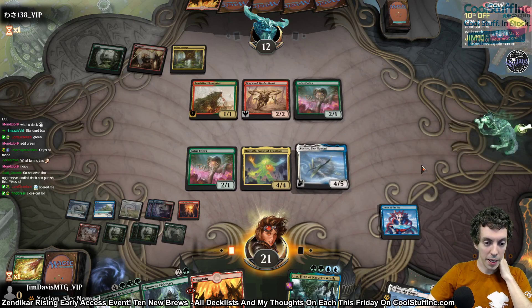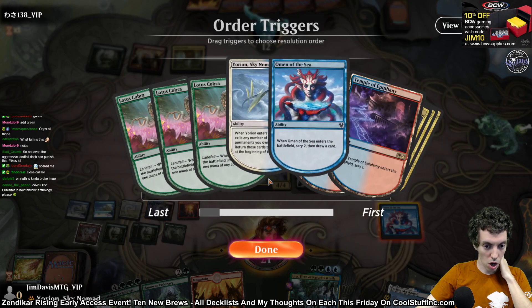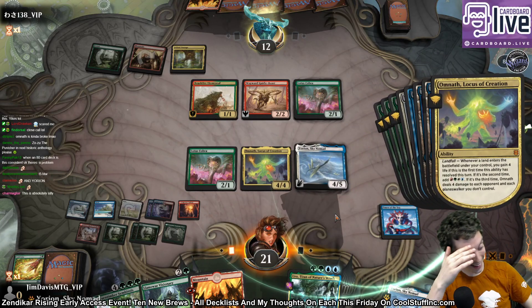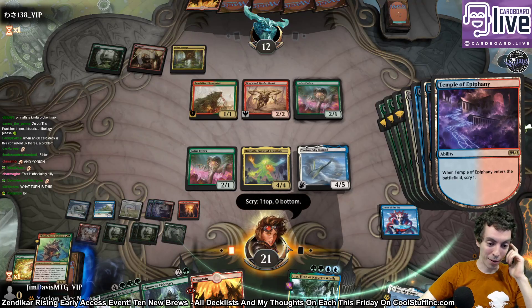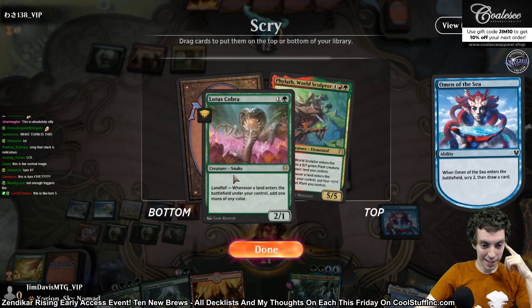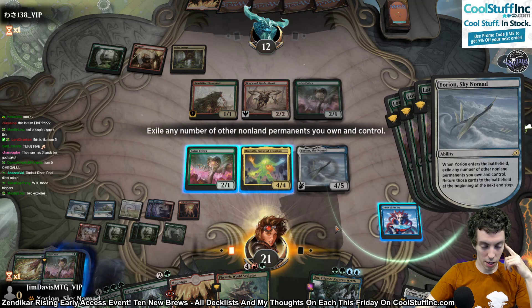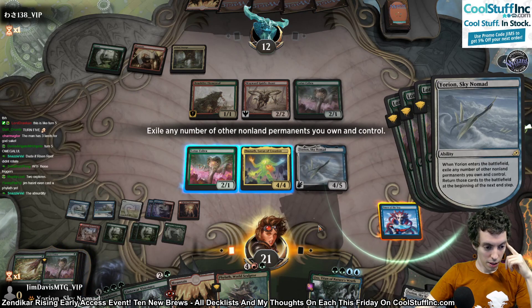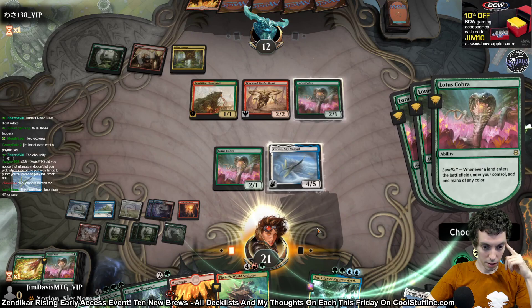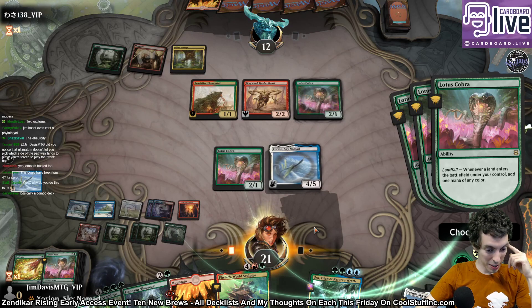Put some lands into play. Triggers. Scry, then draw, I guess. Yeah, I'll keep that one. That one's good. What turn is this? I don't even know. Lotus Cobra, two. Yorian's going to flicker the Omen and I guess the Omnath. We're going to make mana and we're going to cast — I guess we can't cast the World Sculptor. What? I didn't click green. I'll strike this in my graveyard. Whatever. Play Visionary.